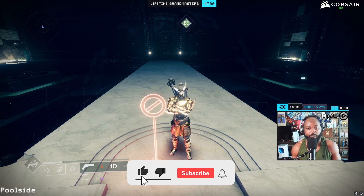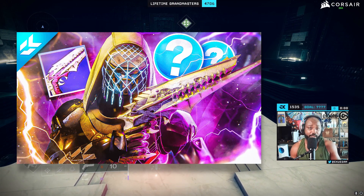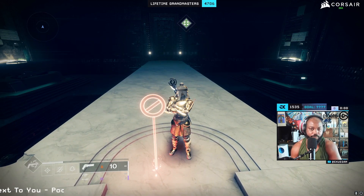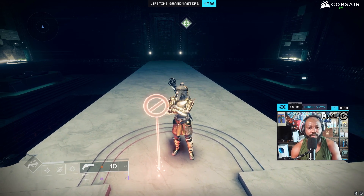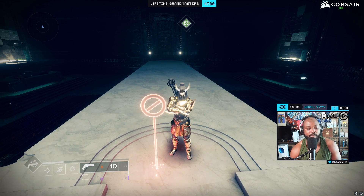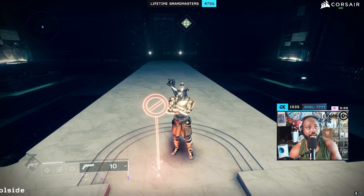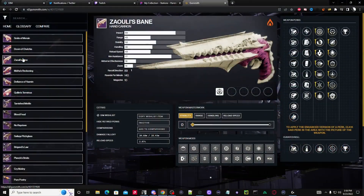What's going on everyone, my name is Ekuegan — you can call me EK. In today's video I want to go over the Zaouli's Bane hand cannon, the King's Fall hand cannon. I came back into Destiny 2 and it actually feels a lot better than it did in Destiny 1. There are a lot of different rolls out there and I'm going to go over each roll and try to talk about the situation for these rolls and why you should go after some of them.